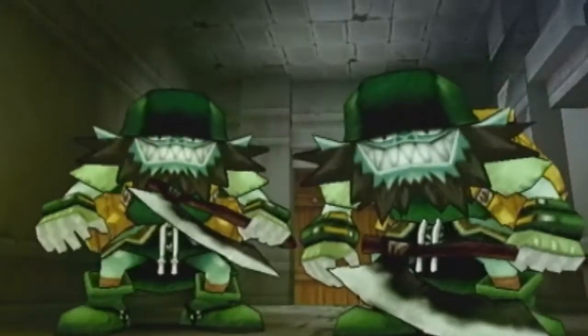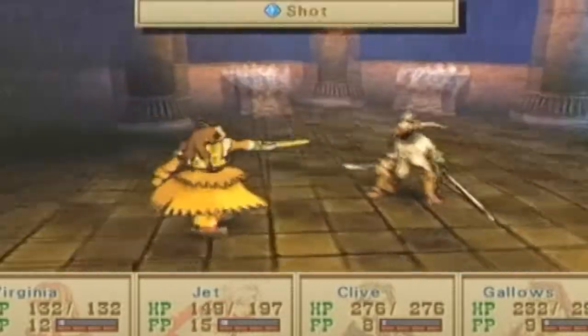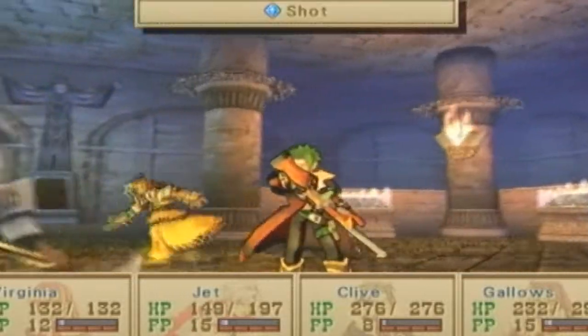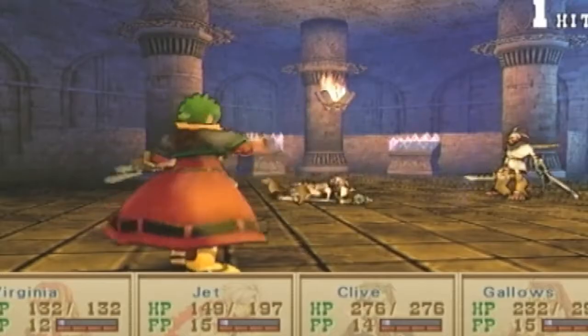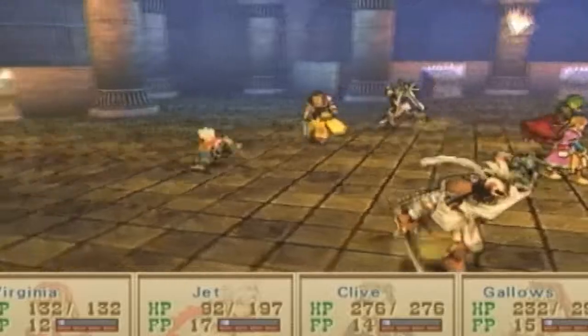Wild Arms 3 also features a new combat system. The past two games used a typical RPG battle system where you make moves but the opponent doesn't move at all — simple and easy. In Wild Arms 3, the movement is different: characters and enemies can take action simultaneously, and everyone is mixed up, allowing players to enjoy complex movements.